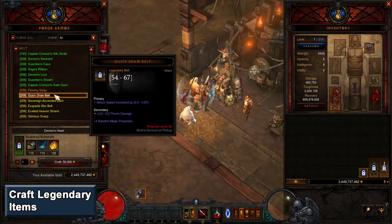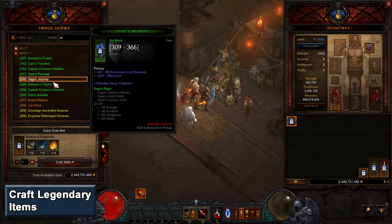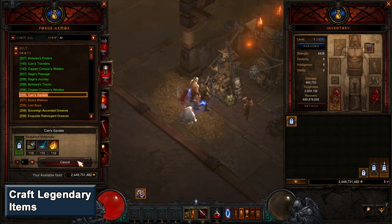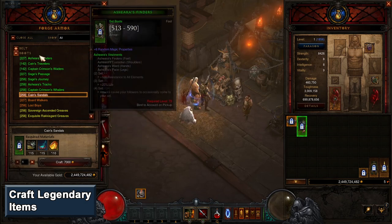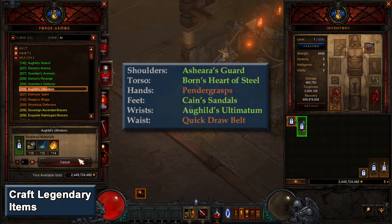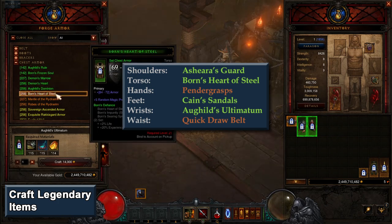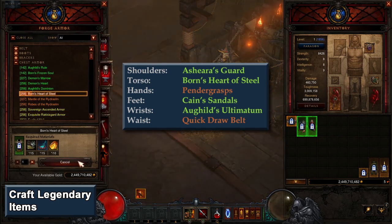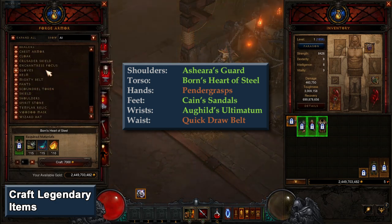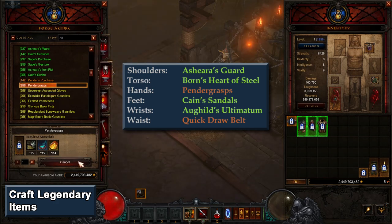Next, head to the Blacksmith to craft some items. For any gear slots that you do not already have low-level legendary items to equip, craft them here. You're looking for items that can be equipped as early as possible. If there are no low-level legendary item recipes, then craft a low-level green set item — just don't make multiple items that are from the same set. Set items count as legendary items for the bonuses from the Legacy of Dreams gem, but if you have any set bonuses active, even if it's just a two-piece bonus, it will completely negate the effect of the gem. Make sure you have a legendary item for each gear slot. You can use these low-level legendary items the entire time you level, all the way to level 70 — as long as they're legendary, the benefits from Legacy of Dreams will outweigh the gear stats. But of course, you can upgrade to new legendaries you find along the way.